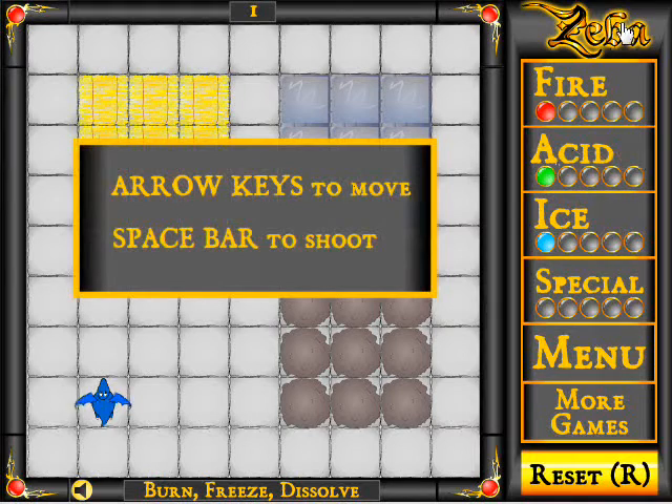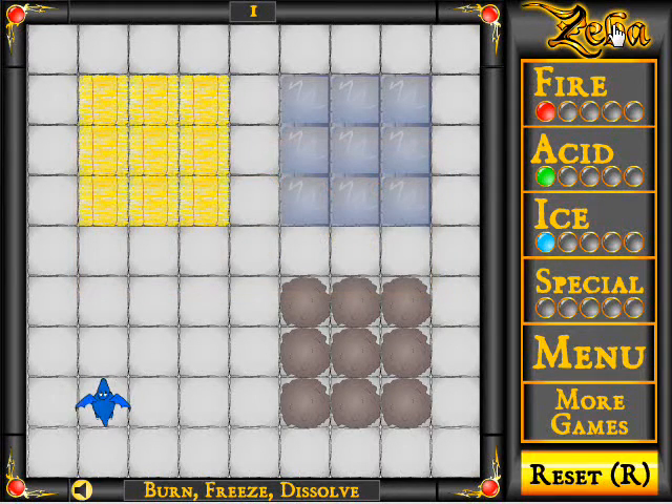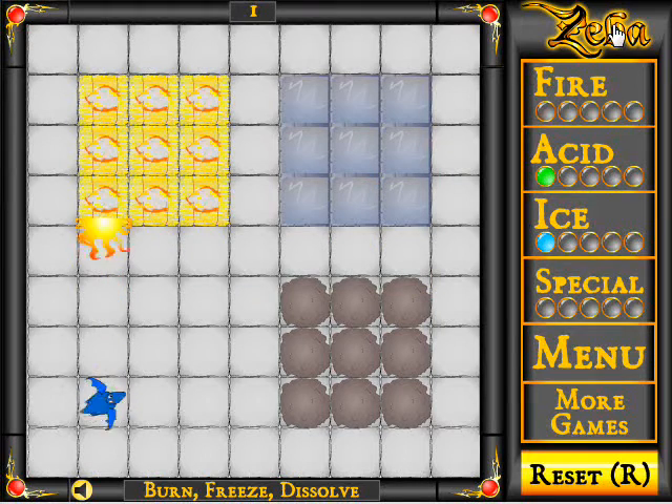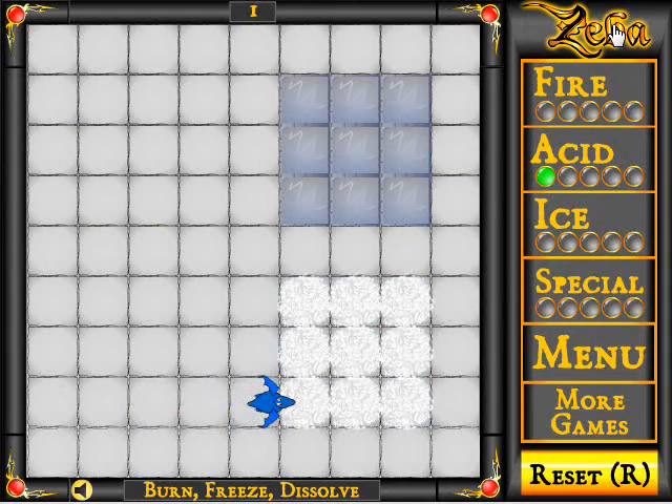Move my mouse up here. Fairly simple — arrow keys to move, space to shoot. You're a blue dragon that can shoot fire, ice, and acid.